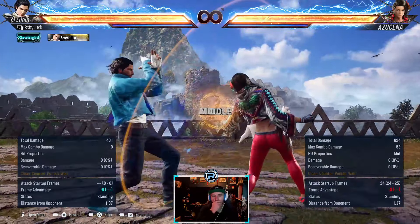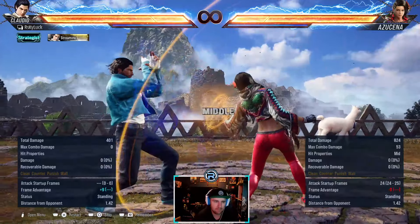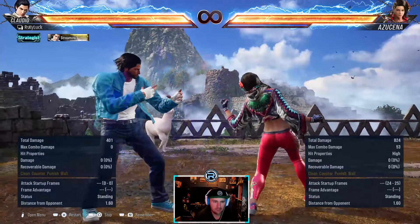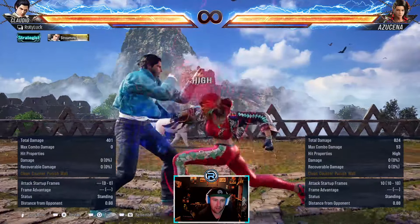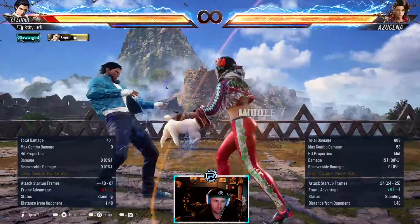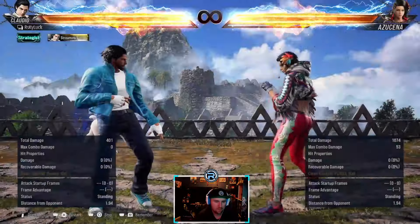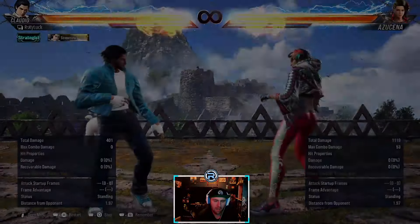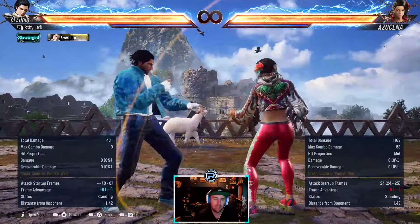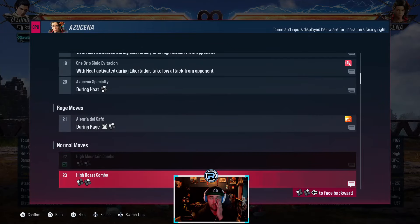Beginning of proper moves - 1-1. This move's sick. You can backdash the second hit - it's hard but doable. It's safe, and on hit it puts her in stance for plus eight. It's literally just a mixup after that with a stance move. You can sidestep it right - I wouldn't try it though, I think I just got lucky. You can backdash it. It's a difficult timing but you just have to hold that. It's safe, I don't know why it's safe.